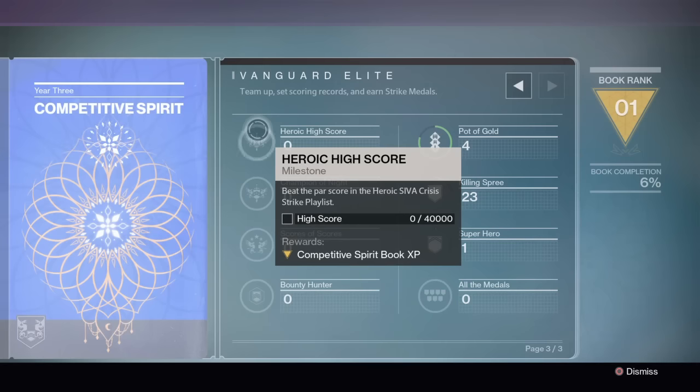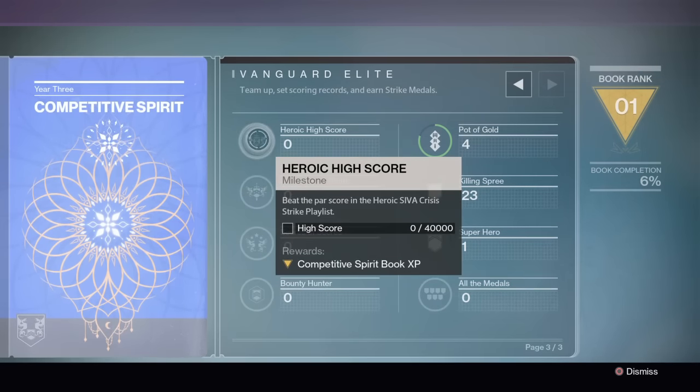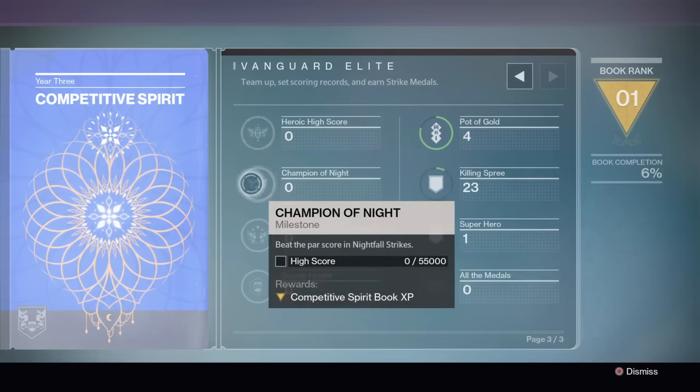First off, the high score for the heroic strike should be fairly easy. All you have to do is jump into a heroic strike and kill as many things as you can while running through. Make sure you kill everything you come across and everything your friends are shooting at, so you can get points for it.